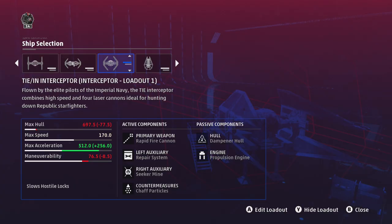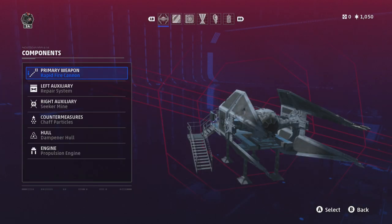Let's start things off with the TIE Interceptor first. I have a max hull of 697.5 which is low, max speed is at 170 which is normal, max acceleration is at 512 which is high, and maneuverability is at 76.5 which is low. My primary weapon is the rapid fire cannon, my left auxiliary is either the repair system or sometimes the anti-starfighter missile, right auxiliary is the seeker mine, countermeasures is the chaff particles, hull is the dampener hull, and the engine is the propulsion engine.